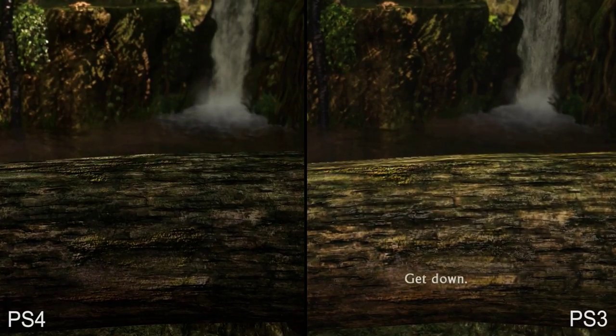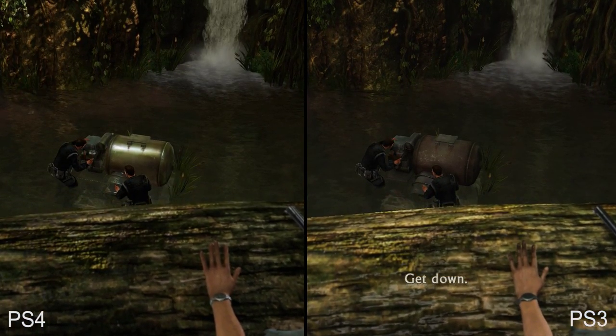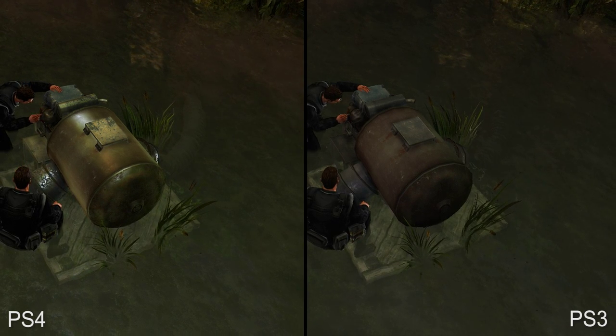After this sequence, we're given a glimpse at just how subtle some of the improvements can be. This generator, for instance, has been completely remodeled with more geometry, improved specular highlights, and improved textures. Look at how much more curved its surface is.